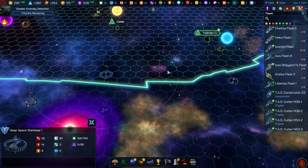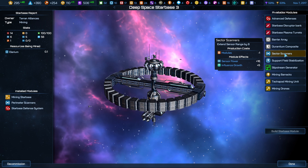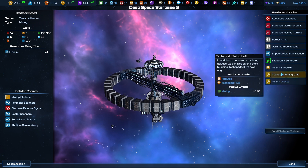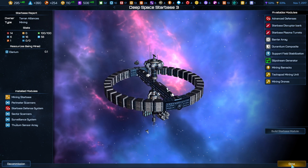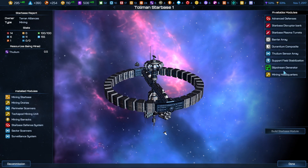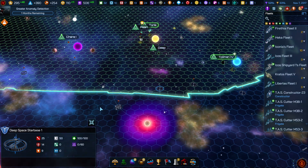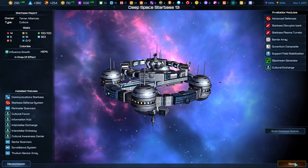Wait — did I do that on the wrong star base? Let's check. There we go — sector scanner. Perfect, let's click that on. That's an extra five. And there's a surveillance system — was that not there before? And a thulium sensor! We might as well upgrade them. We're trying to make a mesh of influence growth. It's a very small amount of influence growth, but the sooner we can flip these Torians, the better. We have them surrounded — star bases here, here, here, up at the top, here, here. Let's also grab those scanners on the cultural star base. Titus 1 is at 15% rebellion and Titus 4 is at 7% — we've got a long ways to go.